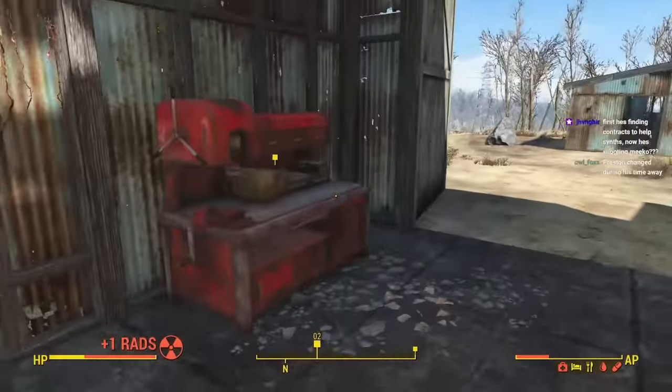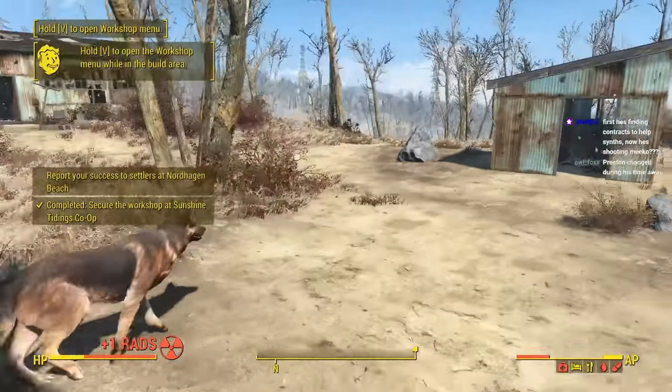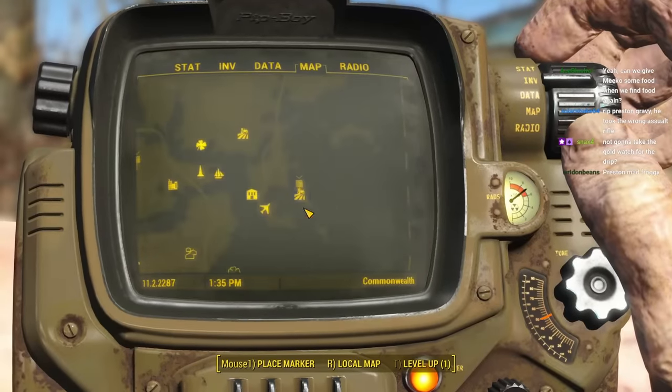I can only assume that my beautiful lullaby knocked Preston out, leading to him sleepwalking and sleep animal abusing. But we finished the mission without him, and headed back towards home to pick up our soap. We got the workshop. Does that mean we can fast travel now? Because we just captured this place? Back home — we need our soap.